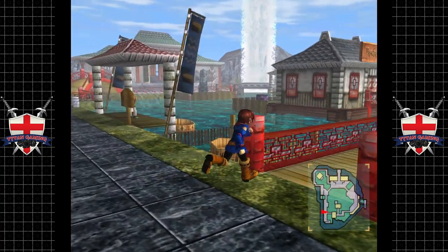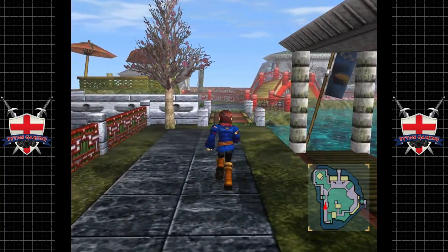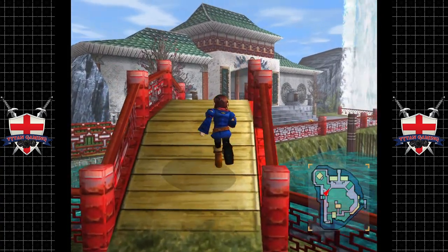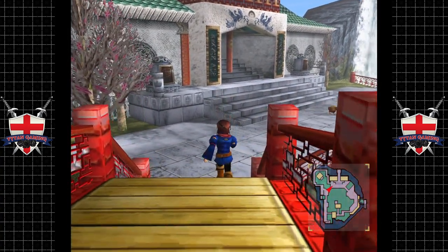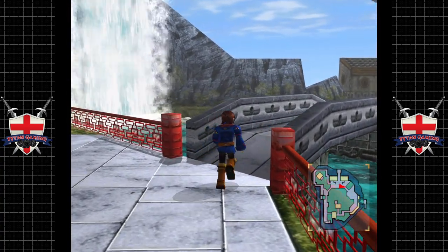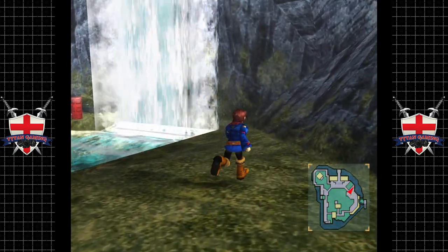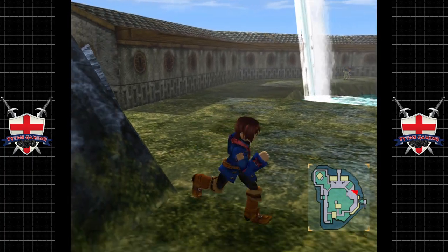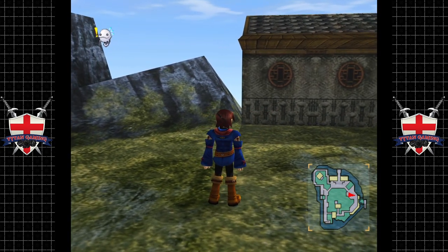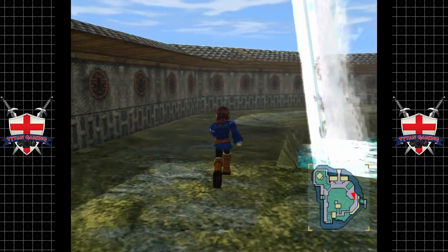I've been awfully distracted this last couple of weeks with Deep Fear on the Sega Saturn, which is fantastic — it's deliciously cheesy. So there should be... somewhere... there we go. Where are you? There's no point in hiding — come on, there we go. Cham number one!